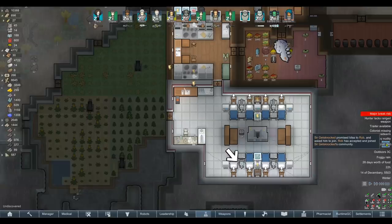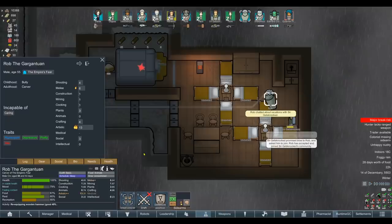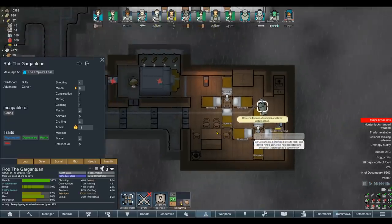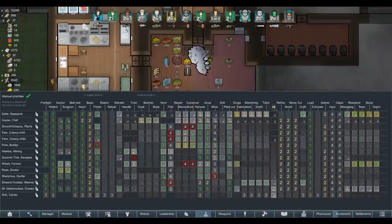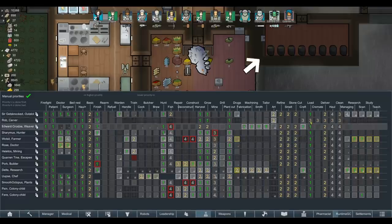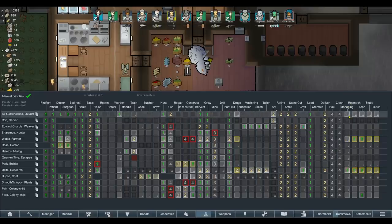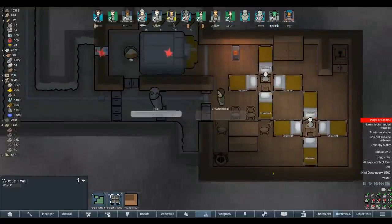At long last — we finally got Rob the Gargantuan recruited to our colony. Of course we don't need him anymore in the original sense, because the only reason we were recruiting him was to butcher people without him getting upset. He's good at artistic though, so I guess we found ourselves a new artist — just what we didn't need. But he's another gun, another guy who can harvest and grow. We've got a spare bedroom and plenty of food. Now we can also shut down the prison, at least temporarily.